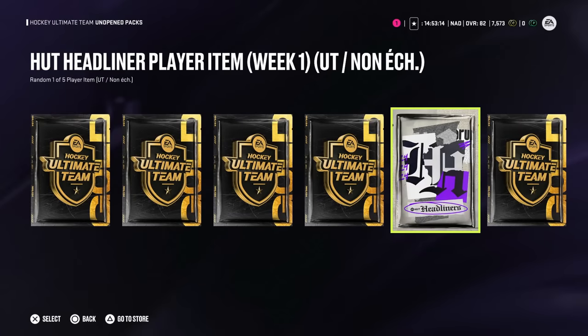There is an issue with the Hut headliner player item — one of the five random non-master-set player event items: Giordano, Kessel, Soros, Ovechkin, and Rasmus Dahlin. Right now a lot of players are opening this pack, getting Ovechkin, and then it turns into Giordano in your collection. It has been reported and they are looking into it. If you have the Hut headliner player item Week 1 pack, just sit on it because right now it's broken.